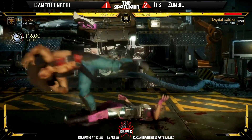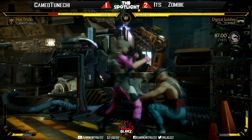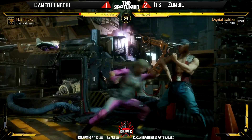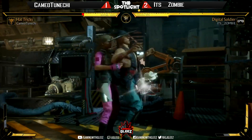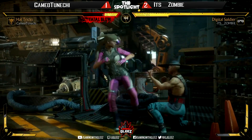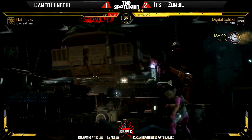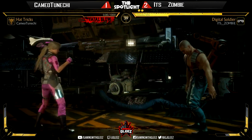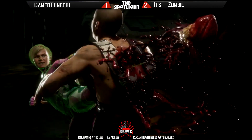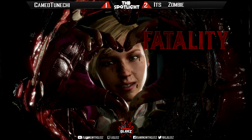That dive kick. Whiff punish — not able to get the whiff punish, the low connects, forcing a breakaway. Nice grab. Now the corner position for Cassie is looking pretty good. Zombie really enforcing his offense here. Nice challenge — that's it, that's gonna be it. Fatalities! Yes we do. Fatality — Cassie Cage, awesome.